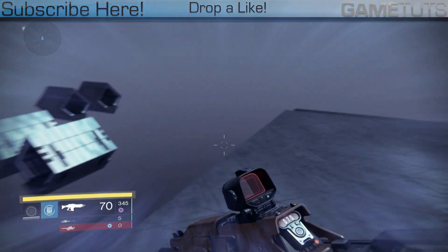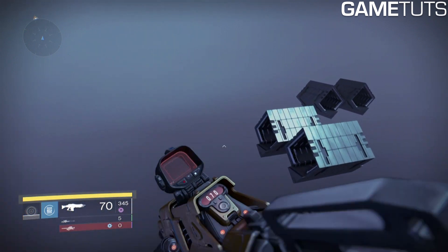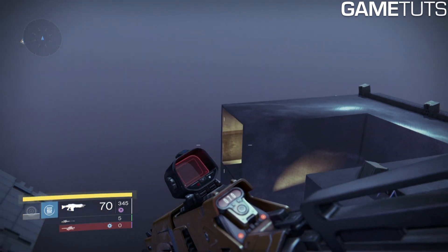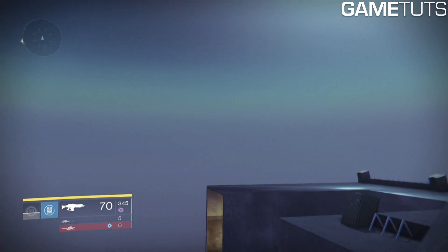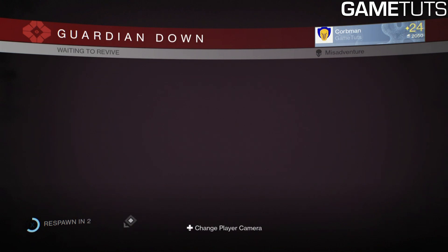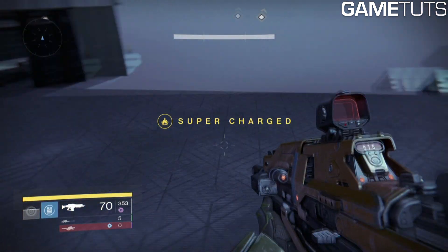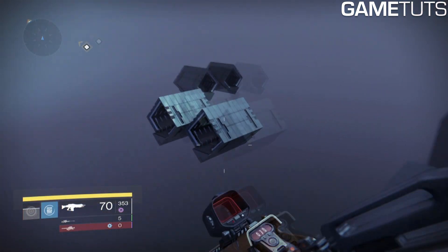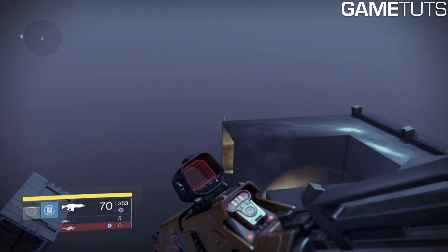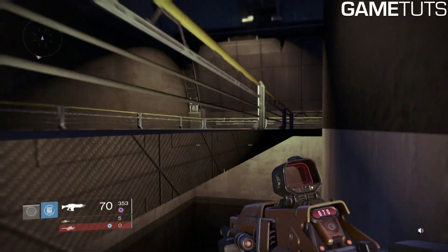That's where we're getting over there where I threw the grenade. You need a Striker Titan with a Death From Above perk on. What you're going to do is jump out here, aim there, and use your super towards it. There is an invisible wall, so you might not break through it, but if you do it correctly, you will. And if you die with your super without actually using it, you will respawn with it again — so you don't have to wait a long time for your super.